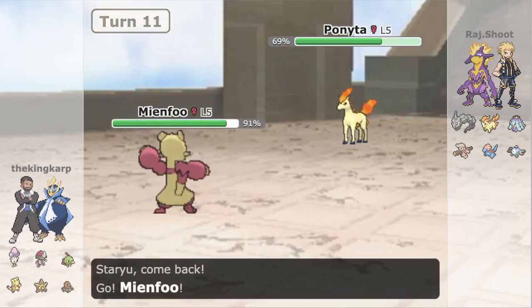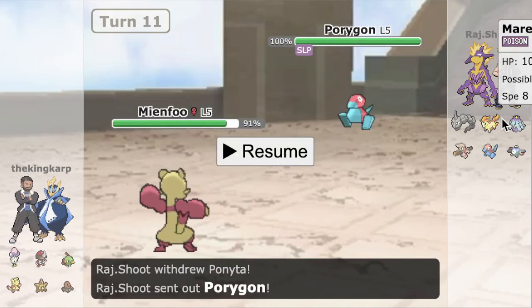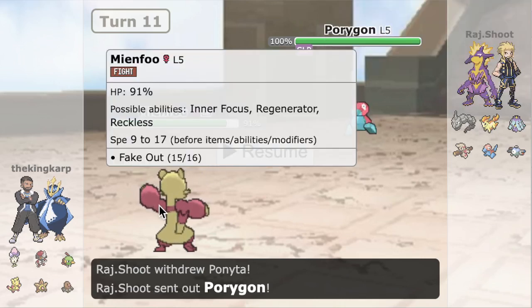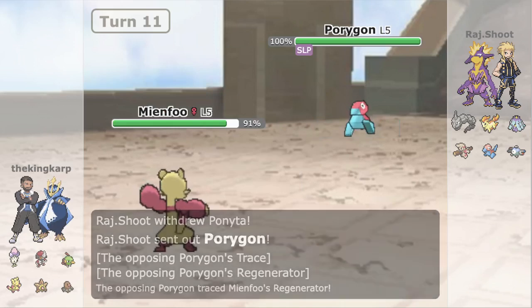I go into Staryu and pivot back into Mianfu, covering a couple of options. I know their best option is to go Porygon, and it also covers the option if they decide to go for the Speed Tie and try to Wild Charge me, which would be very bad. I can eat that hit, fake them out again, or slow U-Turn into my Diglett and trap it. Basically it covers both options — I can pivot around with Regen. I catch the Porygon, which is obviously a good situation to be in. As Timber comes in, I'm just going to go for another Knock.